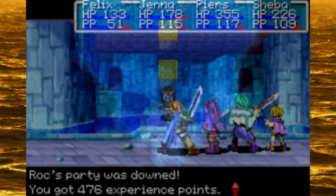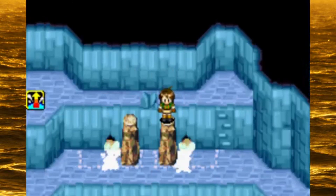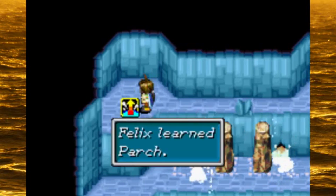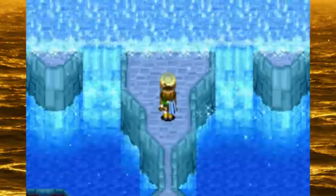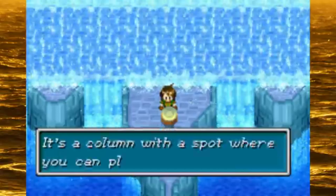For those of you who missed the previous episode, I have good and bad news. The good news: we got Parch, the synergy we're supposed to get from Aqua Rock. The bad news: despite that, we were not able to do all the item checks within Aqua Rock because there was one teensy obstacle.